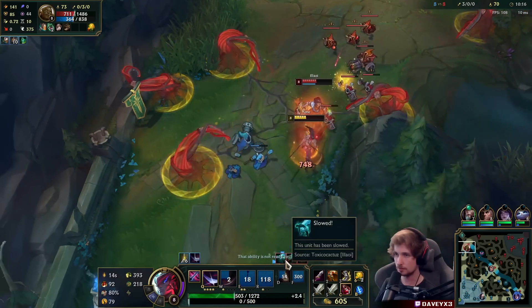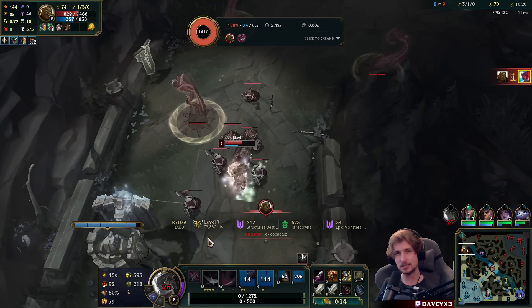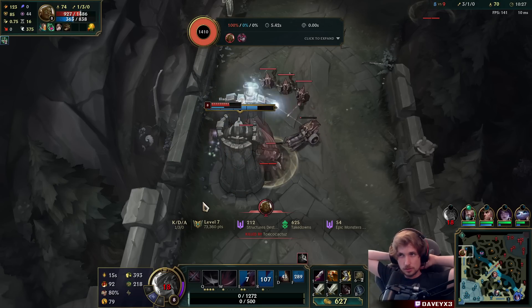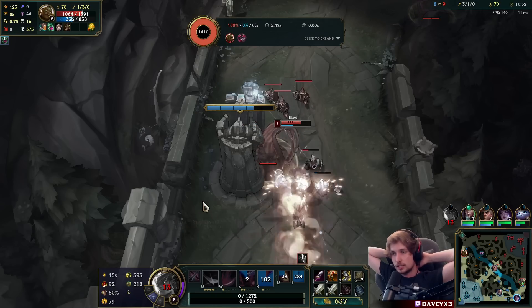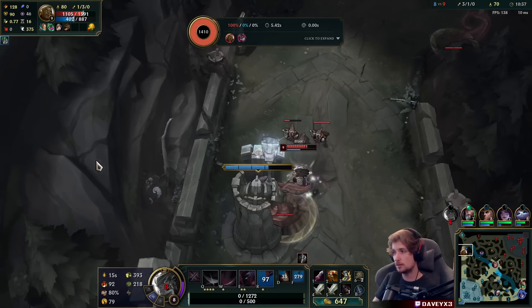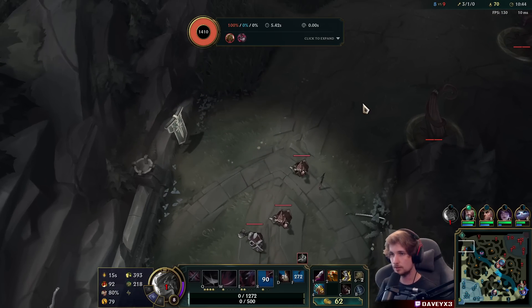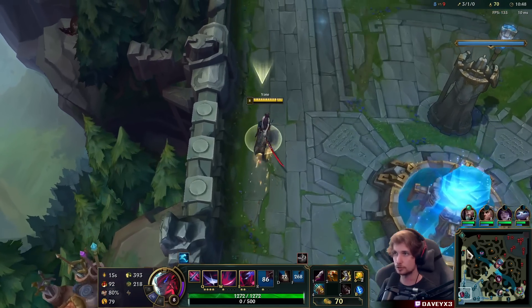Wait, he managed to hit that one — I want to replay that. I was honestly quite impressed because I'm pretty sure Illaoi's E did not land on me at all. He actually hit my hitbox but it was nowhere close to the champion. That's kind of weird — I sidestepped it as clean as I could. I'm actually surprised that it actually landed in the first place.